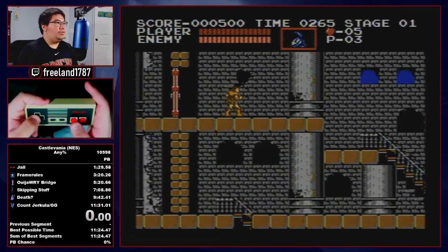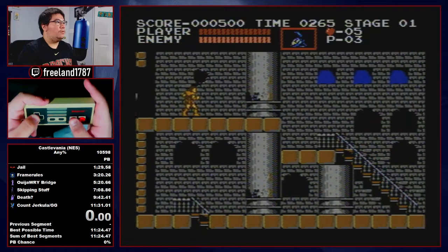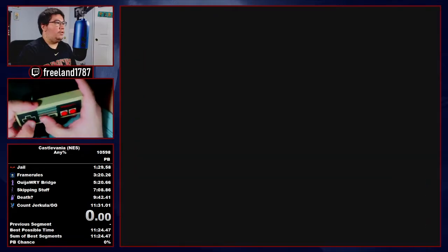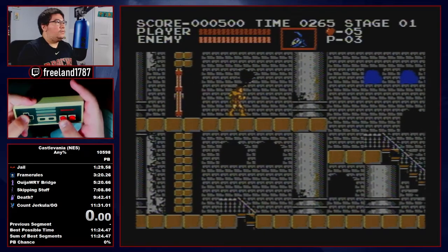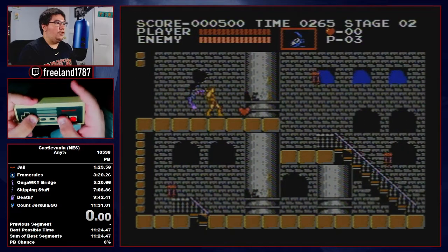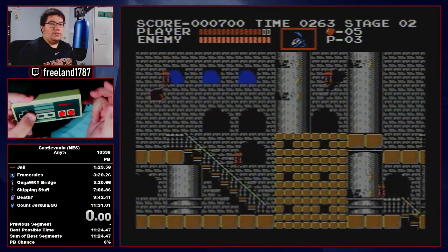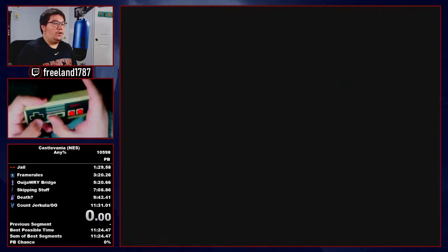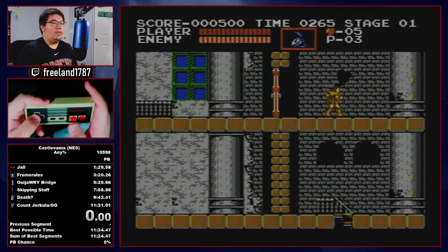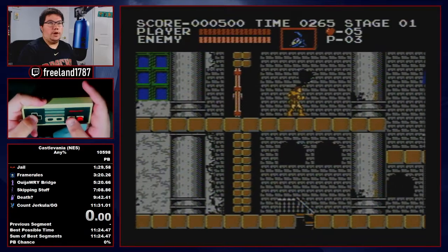Now I'll explain what happens if you're two frames late: the bats are on the screen, so you're obviously too late. And if you're too early, the stopwatch won't activate. If you're on time, you're going to hit the stopwatch on frame one. It's important to hit the stopwatch on frame one because you're delaying the spawn of the bat. The bat spawns in on frame two, and its sprite becomes visible on the third frame, which is stage two.